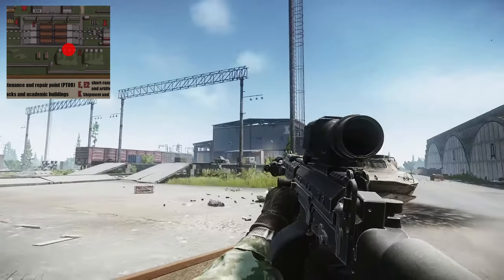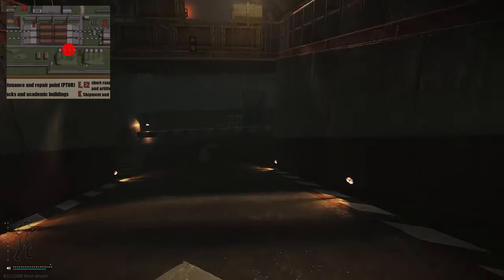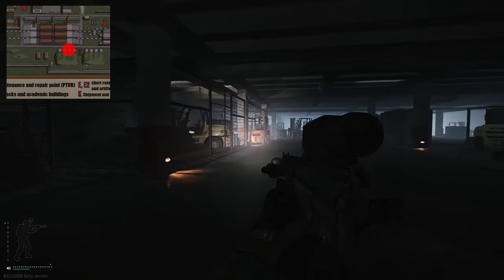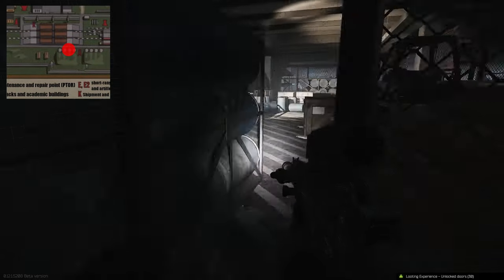This key is used on Reserve. Once on Reserve, you need to head to the south side where the bunkers are. Go down into the bunkers — once going down the main corridor in the bunker, it's the first grated area on your left-hand side. Inside here, all you get is food reserves.